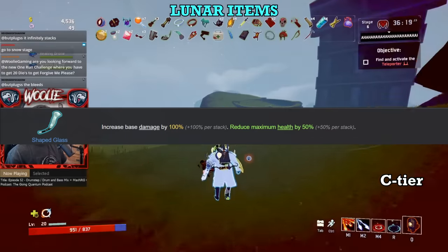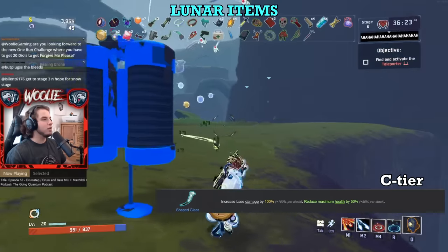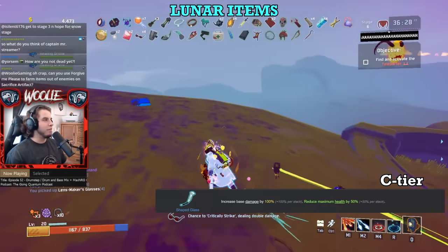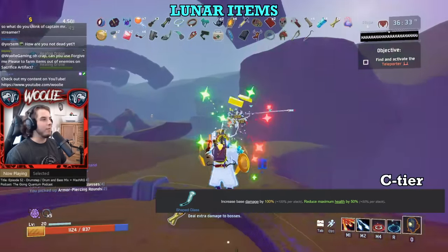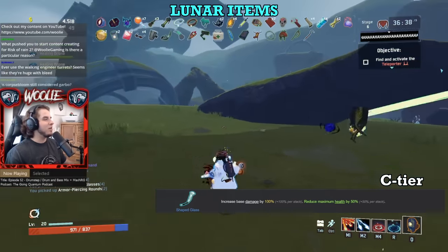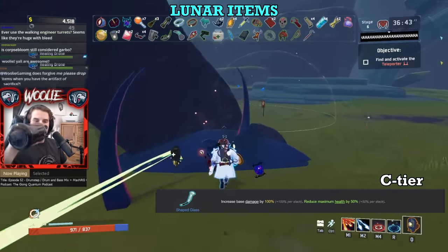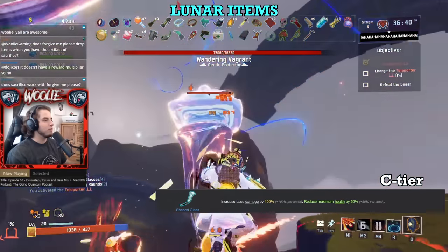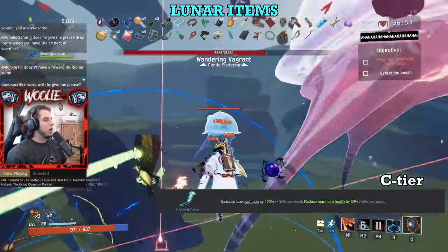Next, Shaped Glass. This one pains me quite a bit. The item itself was untouched with the update; however, its effect on the player was not. If you are under a curse of at least 10% — curses reduce your maximum HP by their amount — then your one-shot protection is removed entirely. Taking just a single stack of Shaped Glass with its 50% curse means you lose your one-shot protection entirely. You can still get away with one or maybe two stacks in a regular run, and you can still stack it like crazy and go for the glass-cannon approach, but the days of stacking glass for a free win are now gone.